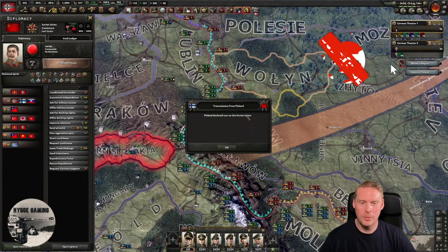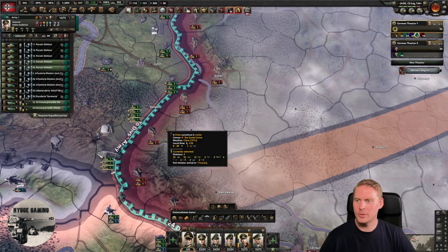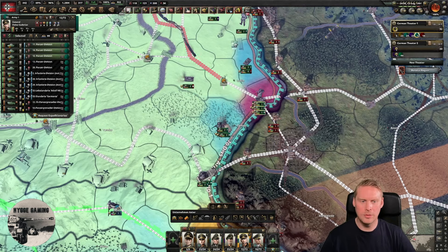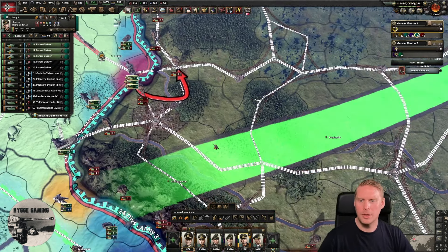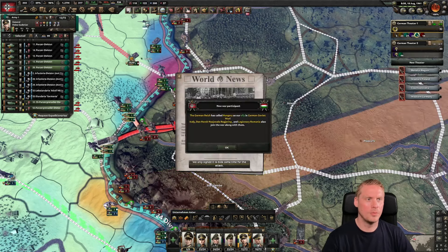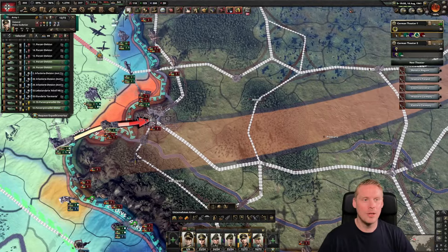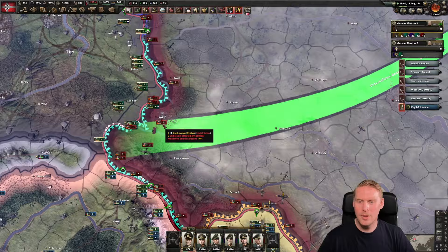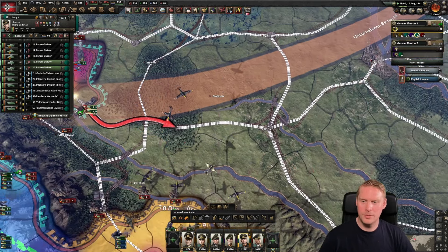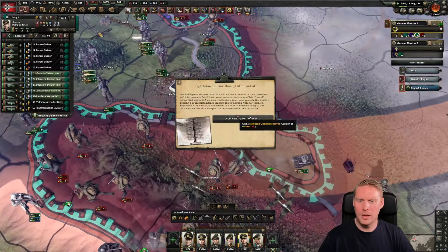Now we're going over to the fun part — we're going to take the Soviet Union, micro, kill them, and call our friends to help. We're going in and want to take Lvov first, then cut off Koval. I don't want to attack through the river so we'll take them that way. A really important part: you can't play at speed 5 — speed 5 is really ridiculous. Perhaps even go down to speed 2 and see what happens. We're going for Lvov. I want to take the supply map mode and rush down to Vinnytsia.